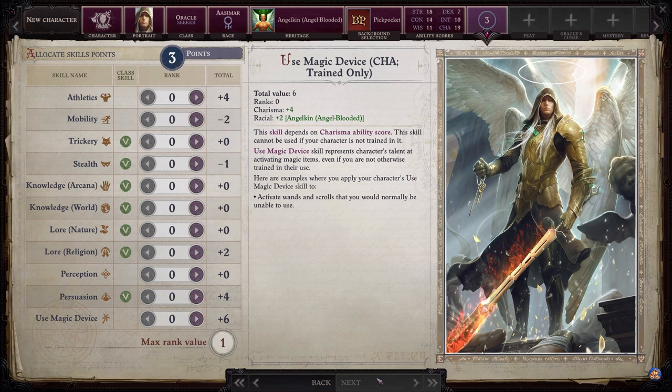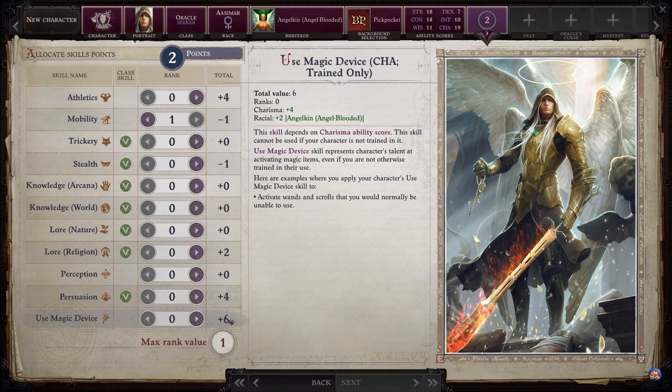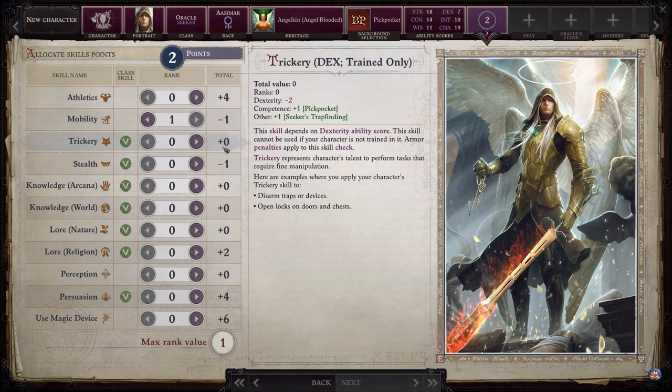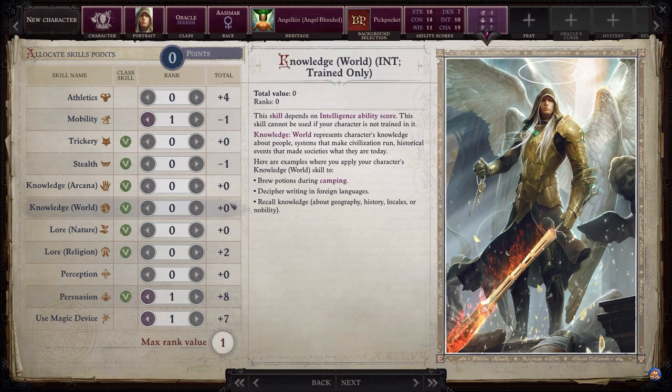For skills, you won't get many skill points on this build, so choices depend on your party composition. Put exactly 3 points into Mobility — not more. Other recommended skills are Use Magic Device (strong with high Charisma), Athletics, and Persuasion (especially good on a main character with high Charisma). Trickery is also an option but depends on Dexterity, making it less optimal. I'll personally go with one point each in Mobility, Persuasion, and Use Magic Device.